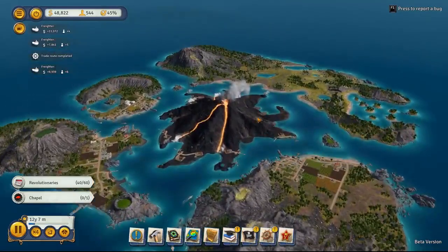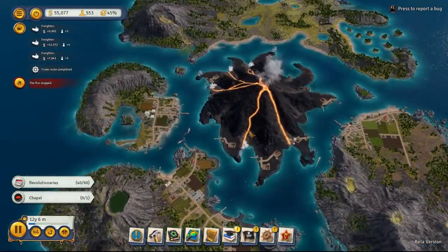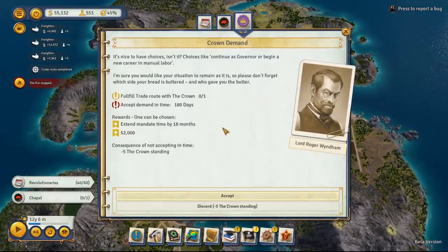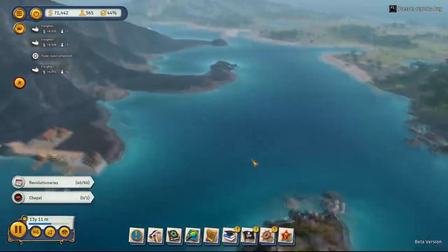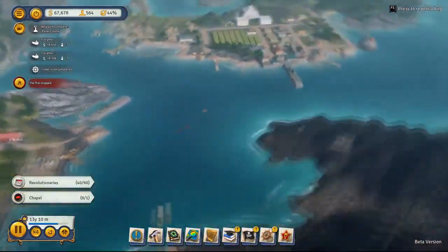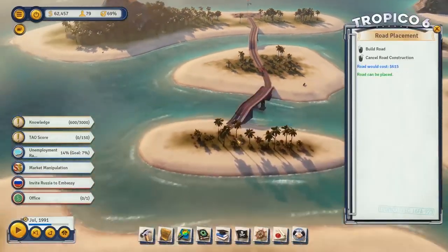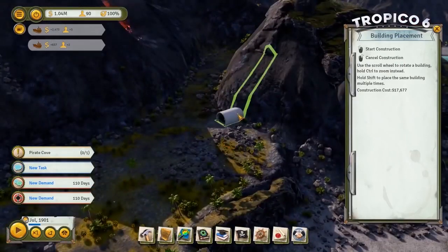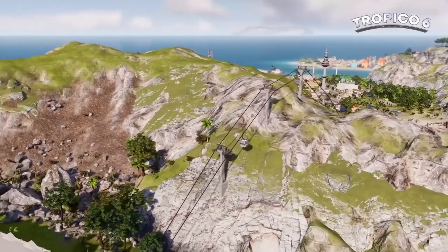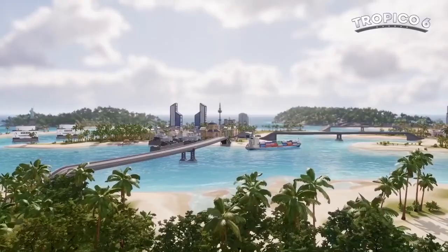The integral gameplay improvement, contrasting heavily with all the previous entries, is the access to several islands at once instead of just one. In all the preceding entries, the districts were divided by long sections of roads, but now water barriers have been established between them. This means that ferry piers and bridges must be built first. In addition, there are tunnels that allow you to pave the way through the mountain, and cable cars that can lift passengers to the hills or move them between the islands.